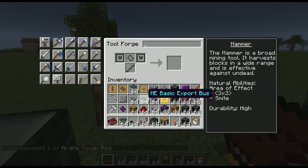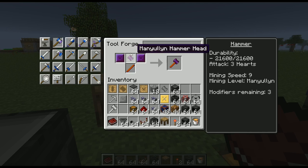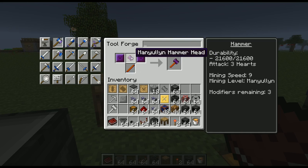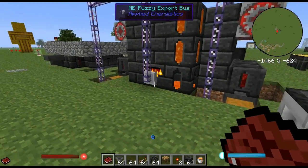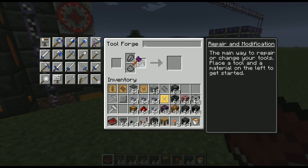So we've got the ardite tough tool rod. Put it in the tool forge to make the hammer, and as you can see, this is a ridiculous hammer. It can be upgraded just the same as any other item. You can also make the hammer head out of paper — I've found that paper head, two manyullyn plates, and one tough tool rod is actually better than doing the entire top out of manyullyn. Obviously this is extremely expensive since cobalt and ardite are pretty rare, so don't go losing this in lava. You can always repair it in the smeltery — all you'd need is manyullyn.